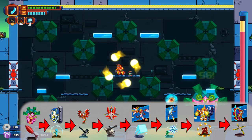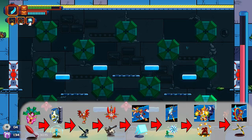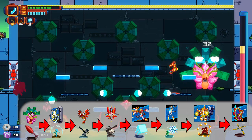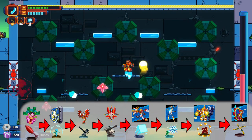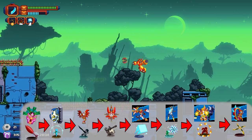The boomerang blade is most effective against the death lotus, and its hidden ability is that it can actually pick up gear from range, which recharges your energy. So even if gear is easy to jump to, you can use the boomerang blade to gain energy in the process.